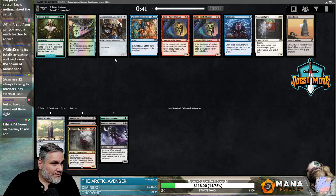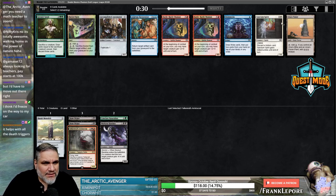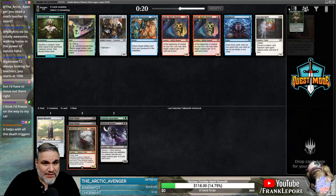Greater Good — draw four, draw four, draw four, discard three, so net one. It's pretty good. Probably just Battle Rattle Shaman. This is a great sack outlet to trigger more Crud Banshee or Bone Pickers. I'm just going to take this.